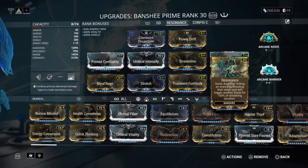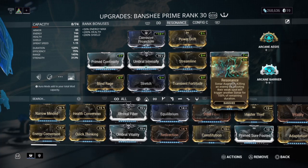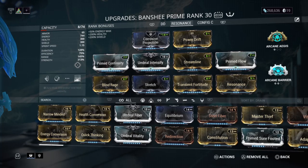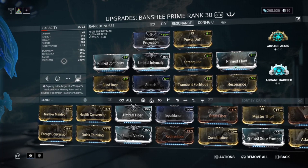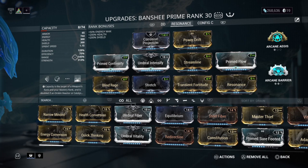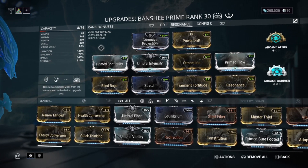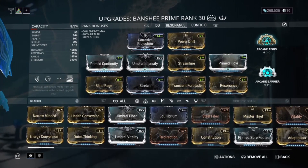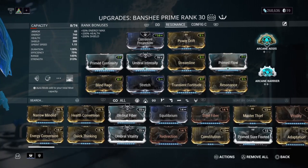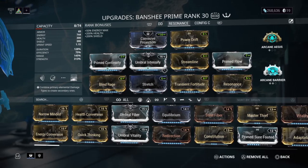The Resonance augment works so that when you kill an enemy it triggers another Sonar for 100% of the remaining duration. I have 313% ability strength, 145% range, 75% efficiency, and 128% duration. I also have some arcanes — you can run Arcane Energize or something similar.